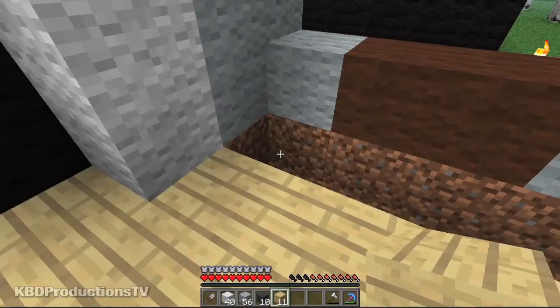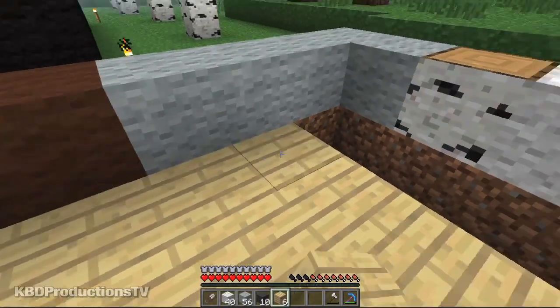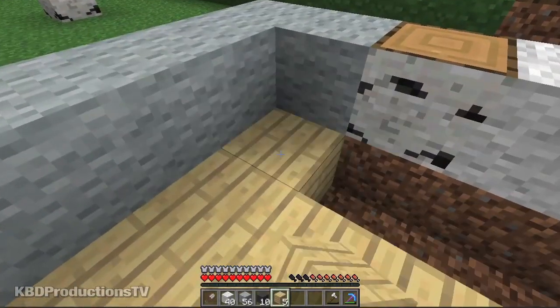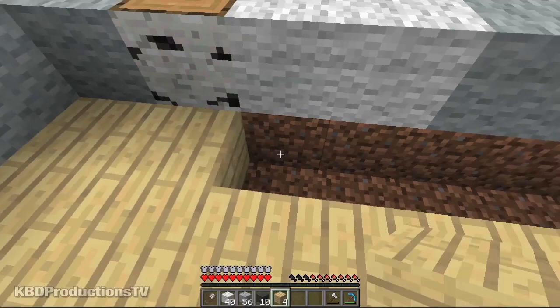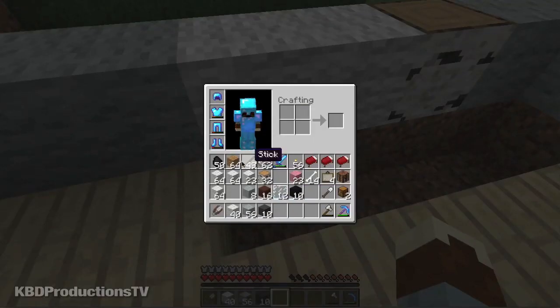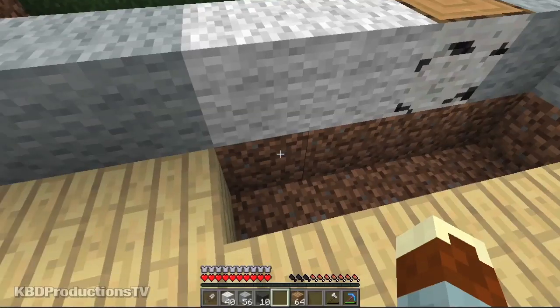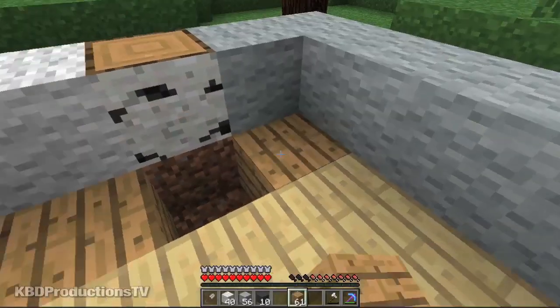I'll put one there and one there. Unfortunately you can't make pink pressure plates — because that would come in handy. Let's finish this floor too. I was doing that so you could see how wide it is — so that's one, two, three, four, five, six — six that way. And then one, two, three, four, five, six, seven, eight, nine, ten.